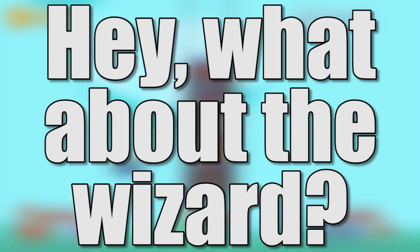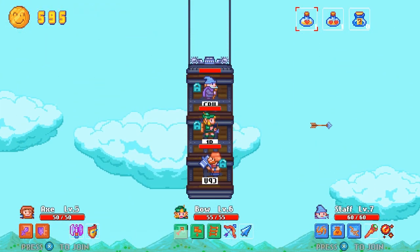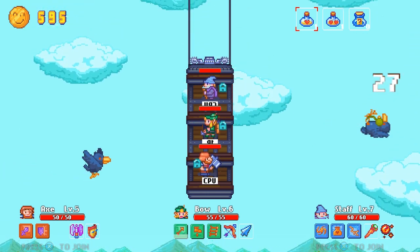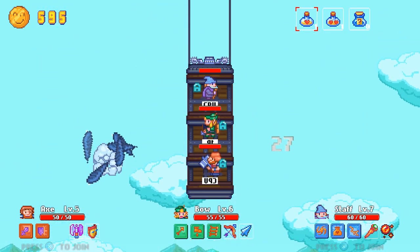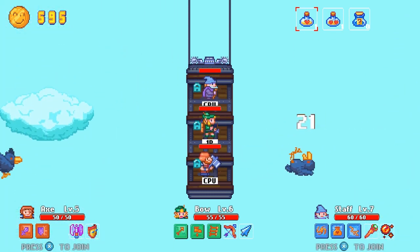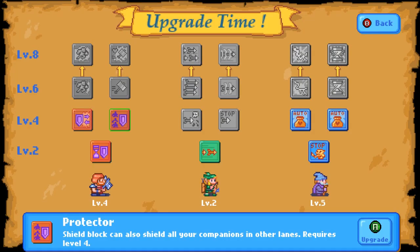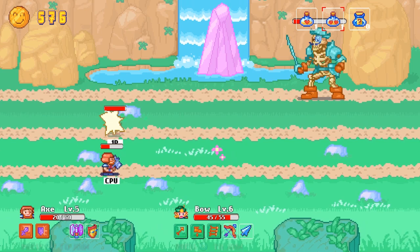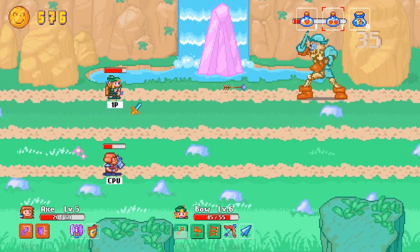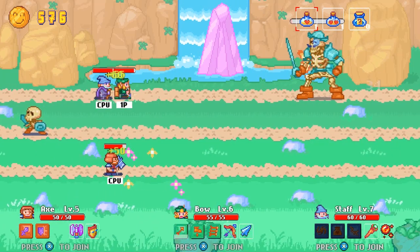Hey, what about the wizard? I was just about to get to the game's lone magician. Unlike the archer and the axe man, who both have traditional attacks, the wizard is forced to cast spells to avoid danger. He's able to teleport enemies with the push of a button, something he can use to stay out of trouble and solve simple puzzles. Of course, it won't take long before you can upgrade the wizard to cause damage and become a real fighting force. And that's true of all three heroes — through leveling up and buying new equipment, these archetypes are able to pull off some impressive moves the enemies won't see coming.